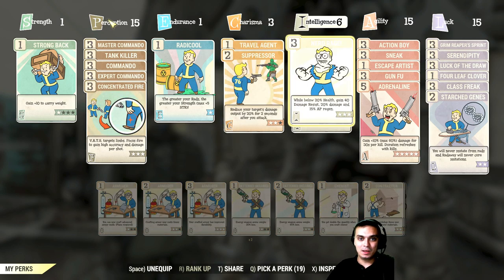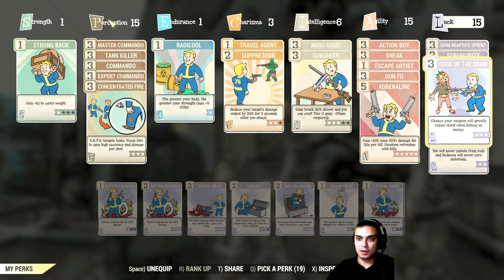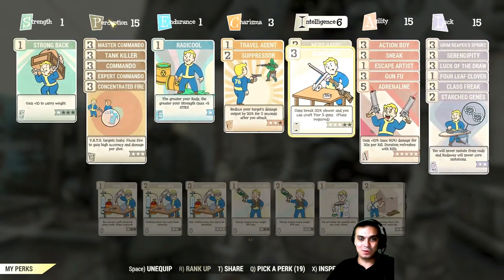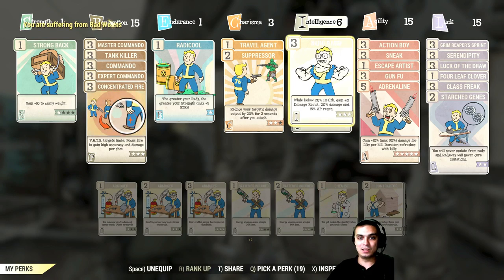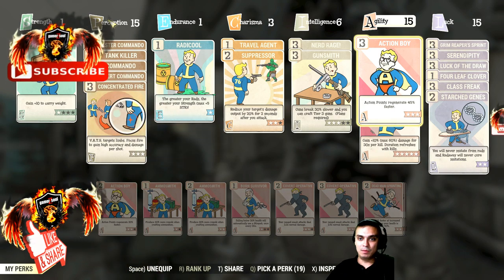Intelligence and gunsmith in combination with Luck of the Draw is perfect. In July I repaired my gun only one time. Usually it triggers before the gun breaks and I can keep using it, thanks to the gunsmith perk which slows the degradation of my guns by 30%. That is amazing. Now since I'm a VATS player, action boy gives 45% faster regeneration of action points.